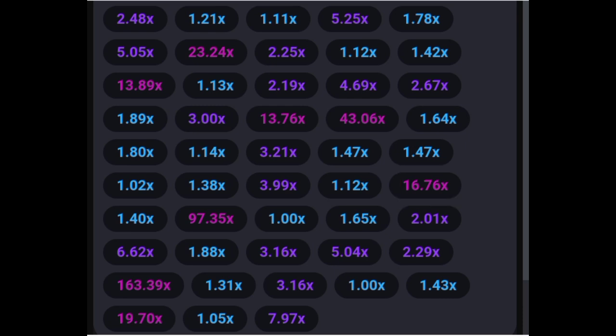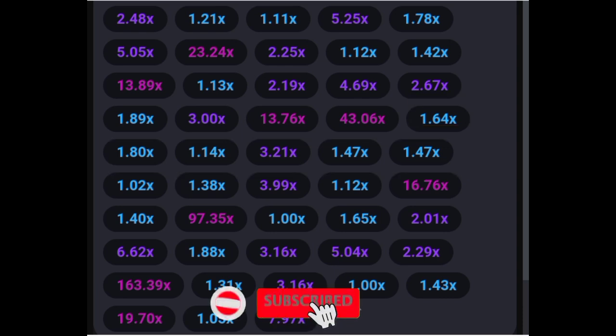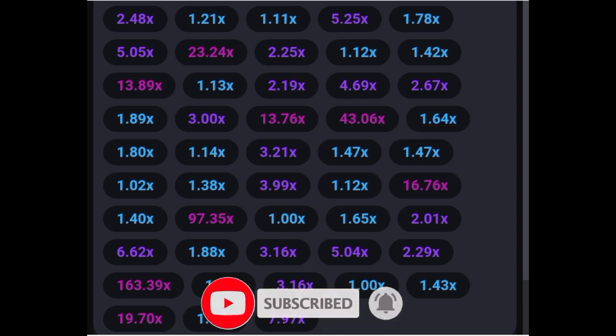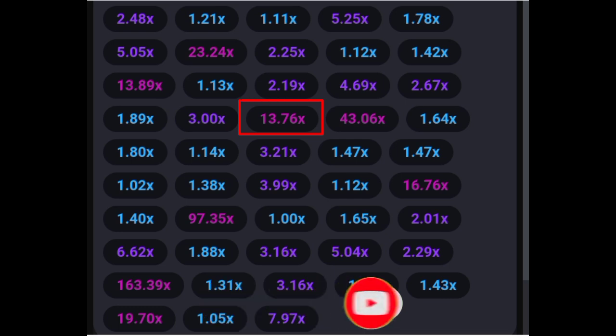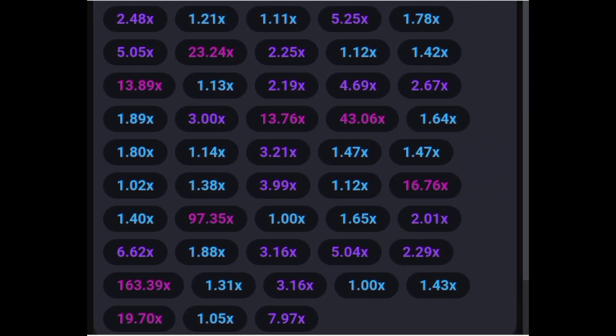Continuing here, 43x appeared. If you check the last six games there was no red color, and in the last five games the only pink color was 3, which is less than 10. Immediately after, the next game showed 13x. Sometimes the multiplier can go as high as 100x, 50x, and above.